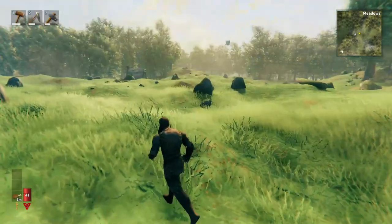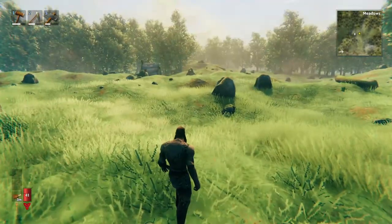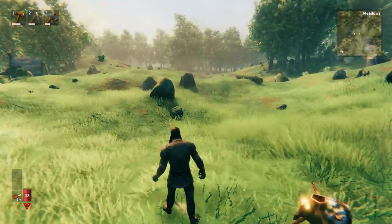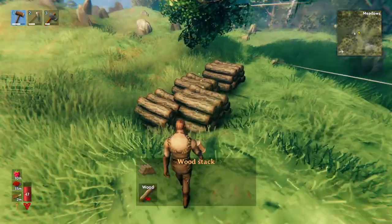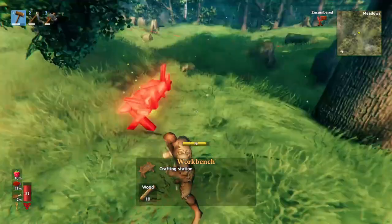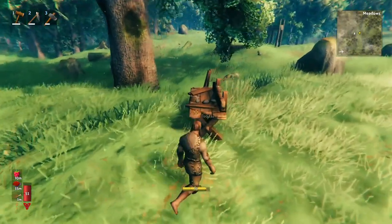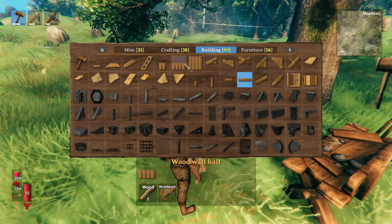Once you pick your spot, you gotta bring the resources here. So if you were smart, you brought them with you, or you were silly like me and you left them out in the beginning — so I'll go grab them and bring them back. Now we have our wood, let's get started. First, I'll deconstruct this wood, grab all of it, and we need to make our first workbench. It's not going to be the one we actually use in our base. You have to make a workbench so that you can then build the walls and various other features.